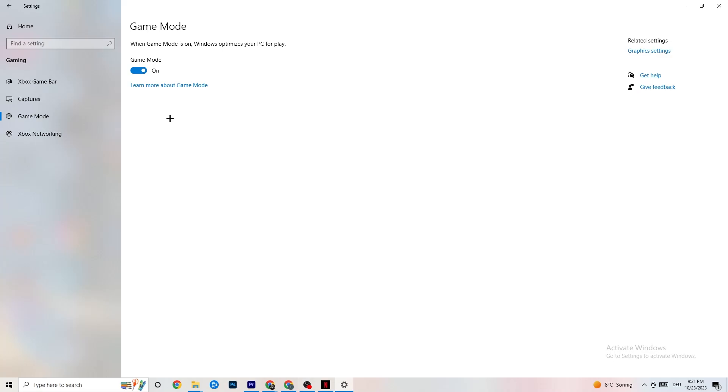Hit Game Mode — this one is a little tricky. I can't tell you to turn it on or off; you need to check it yourself. Turn it on, try your game, then turn it off and see which works better for your PC.